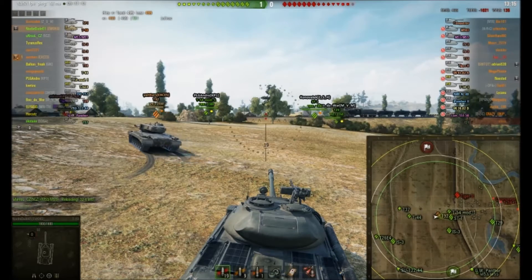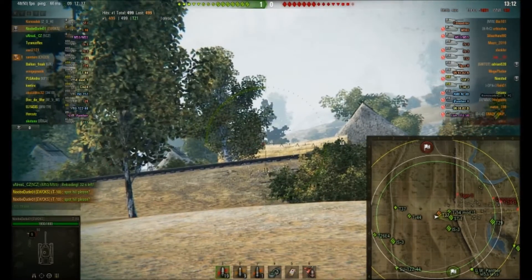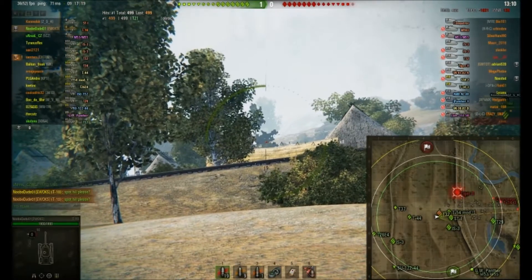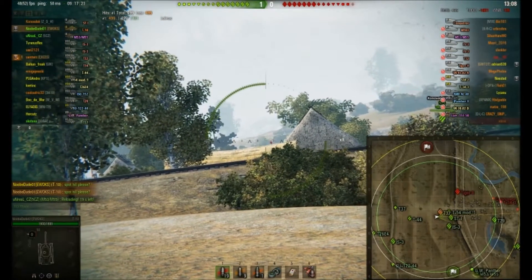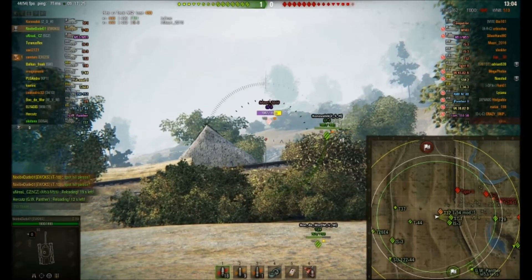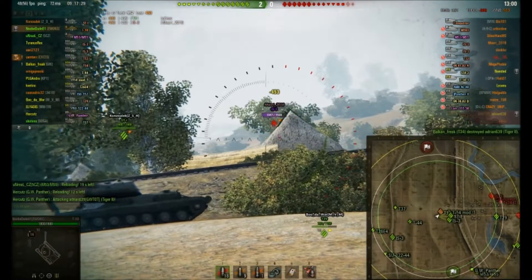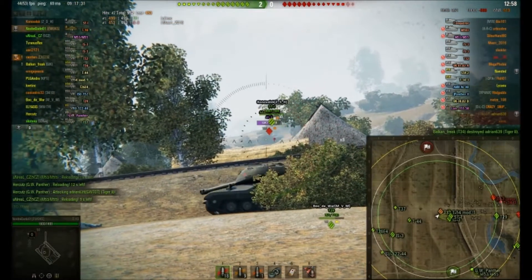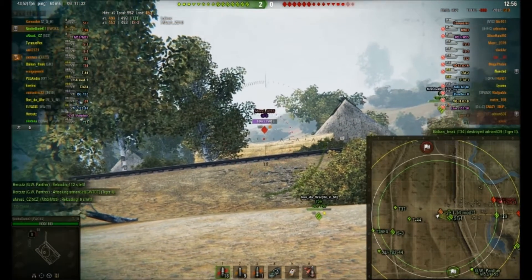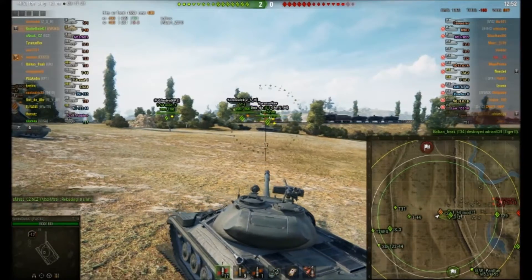Our T29 is doing a really good job in terms of spotting what's there. NoobDude is asking for someone to spot the hill, which is kind of what you need when you're in this sort of position. Oh my word — hit the side of the IS-3's turret. Looked a really high shot, and side on it went straight through. Such is the pain of this.